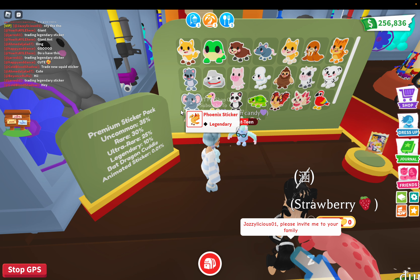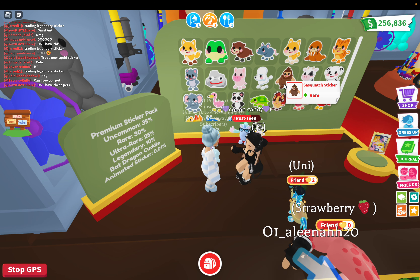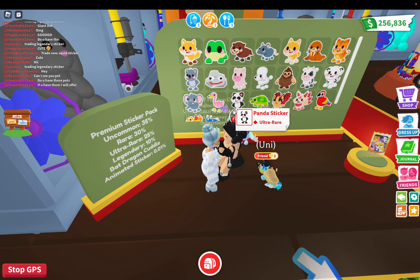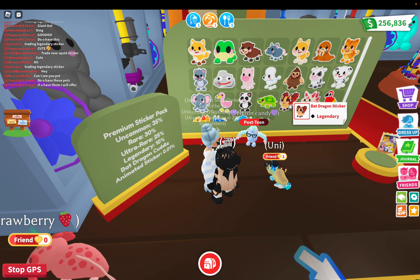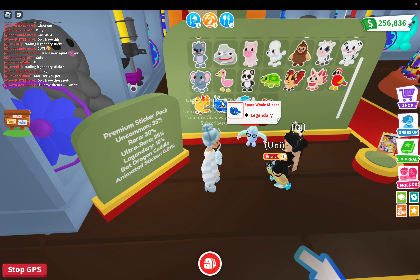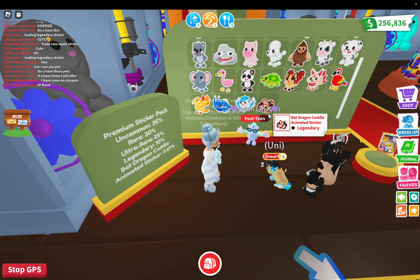The pig is rare, the poodle is rare, Sasquatch rare, cow ultra rare. I want the cow, I want the dalmatian, I want the elephant, I want the flamingo — these are all ultra rare. Panda ultra rare, turtle ultra rare, bat legendary, Kitsune legendary, parrot legendary, phoenix legendary, Space Whale legendary, winged horse legendary, and then the animated sticker which is the 0.01%.